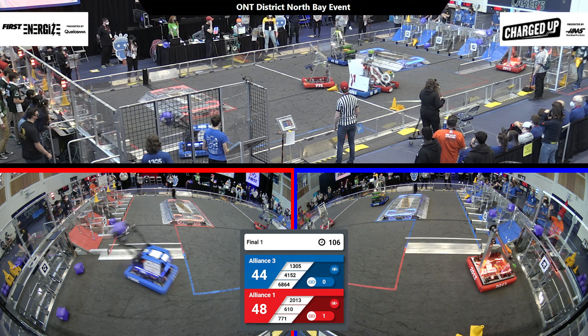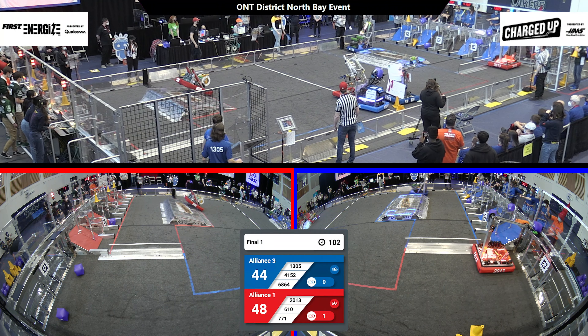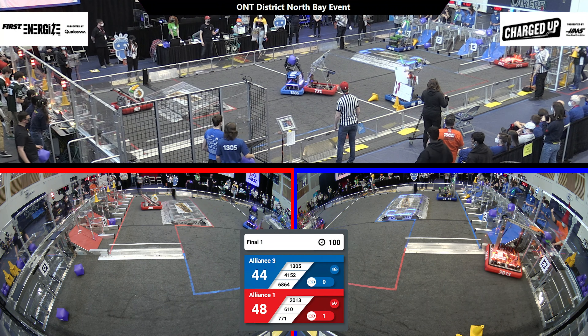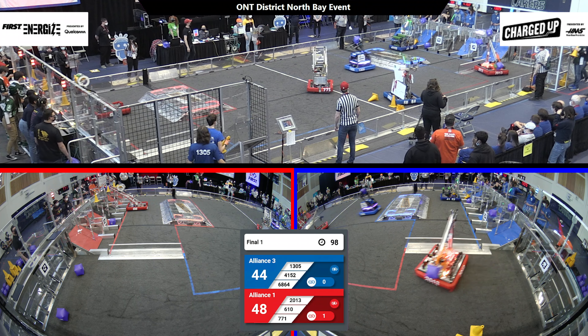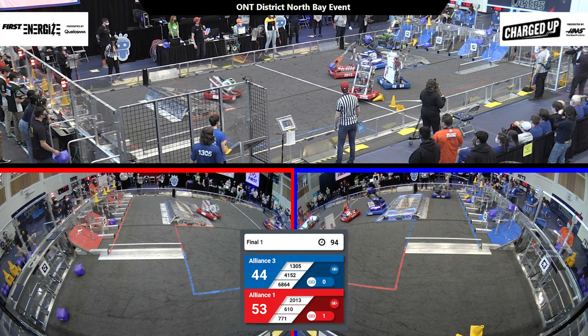Autonomous period. Red Alliance has two cones up on top. Blue Alliance has a cone and a cube up on top. 30-05 gonna try and get onto that charge station. 20-13 trying to dock and engage on theirs. Looks like both alliances achieve that feat.